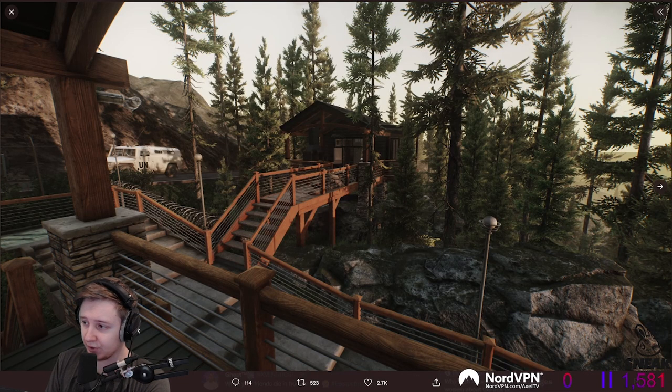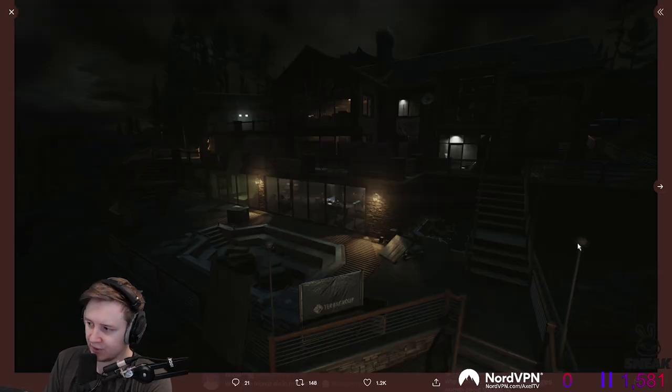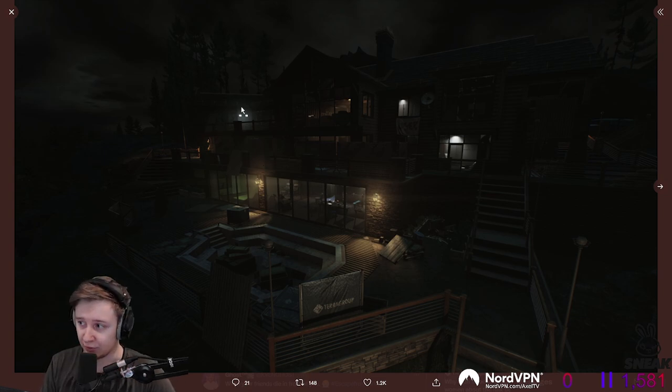Going back to the screenshots, right here we can see the lights, and if we look at the location at night, we don't see those lights working. I don't know if we'll be able to turn them on or if there is a dynamic electricity system, but that would be kind of cool. I also hope that we can destroy those lamps and make the location completely dark.